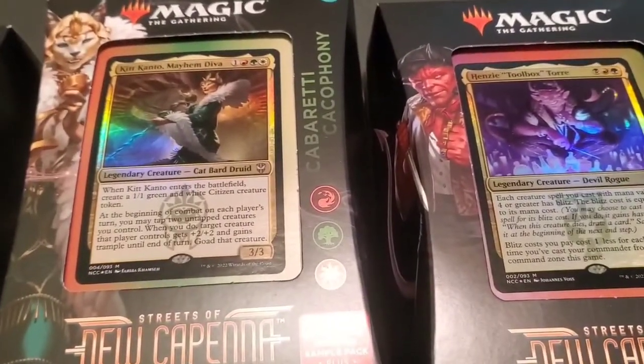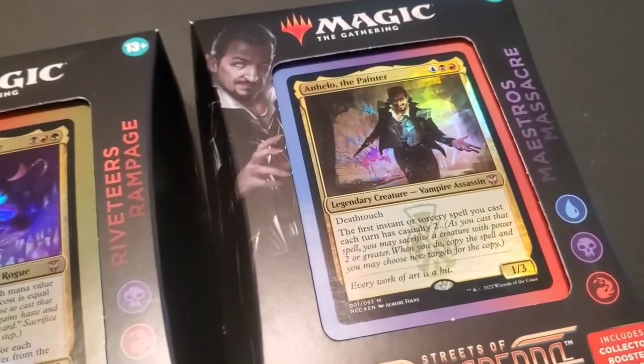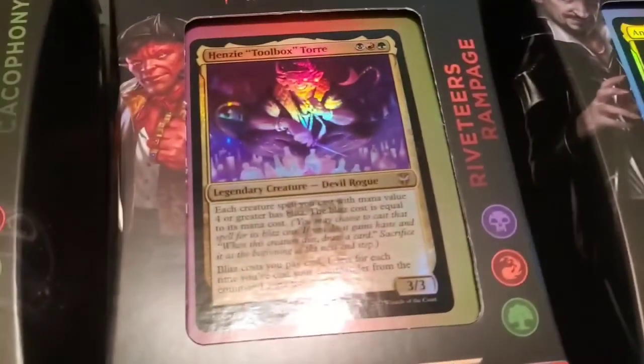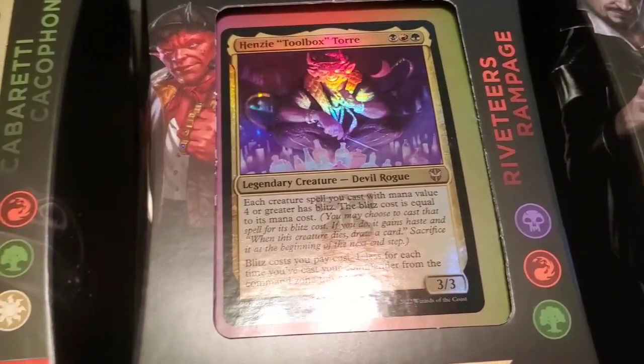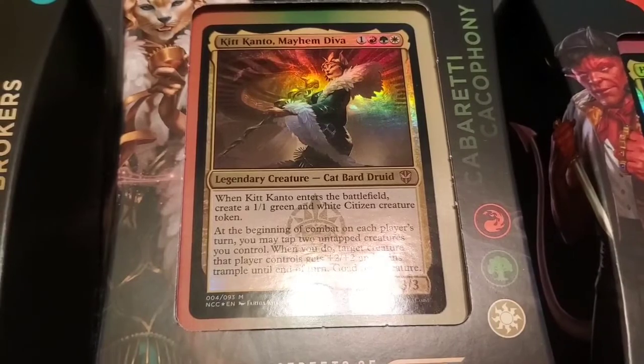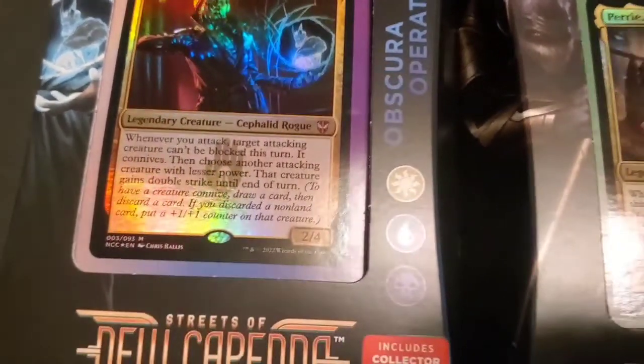Hi there, this is Thomas Eugene Shuslow III, and these are the new Commander decks that have just come out. Me and my brother are going to rip them open, play a game with two of them, then we'll be playing another game with another two of them probably tomorrow. I don't know what we're doing with the third one because there's five of them.